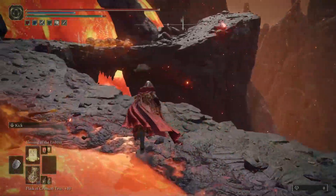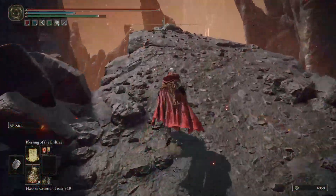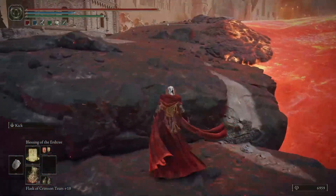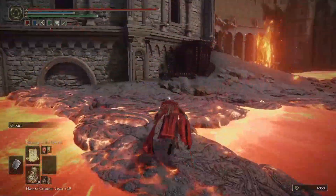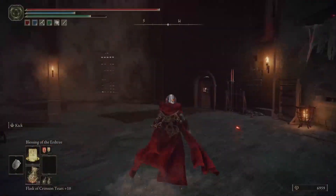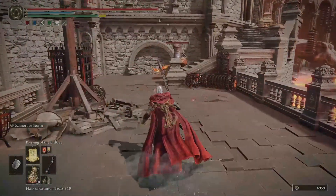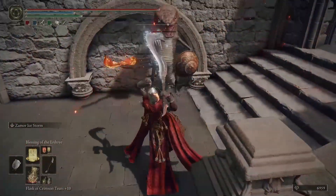Jump from here and avoid these lava slugs. Move out from there, jump down, go up, and once you reach the building just make sure that you avoid this guy. And there you have it — that is your first enemy with the magma blade. This is the enemy that will drop the blade for you.